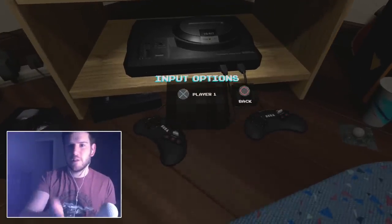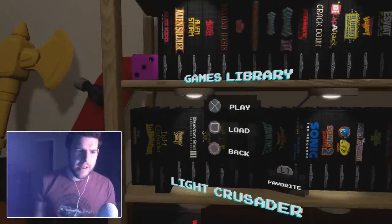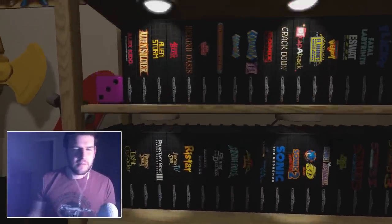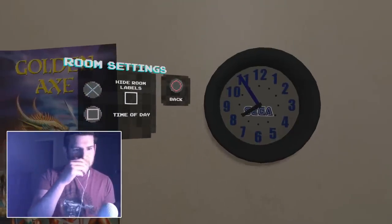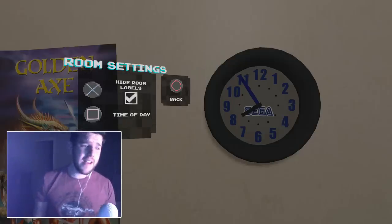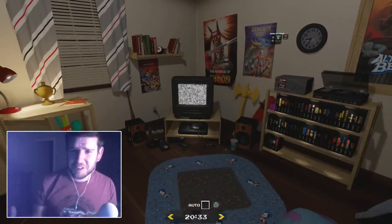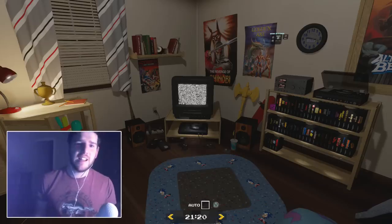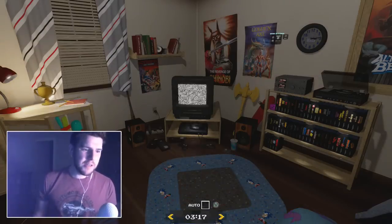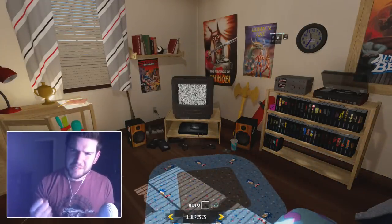We also have input settings if you want to change the controller settings. We have the room settings - if you want to hide the room labels you can do that. If you want to change the time of day you can do that too. Currently it's night time, I'm sitting in the dark playing through these classics, but we can go straight into daytime, early hours of morning. Rise and shine - it's time to play some Sega Mega Drive. I just love this room.